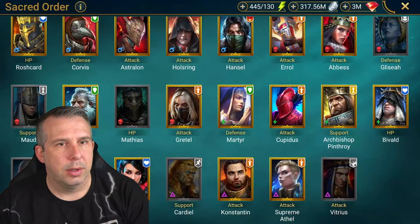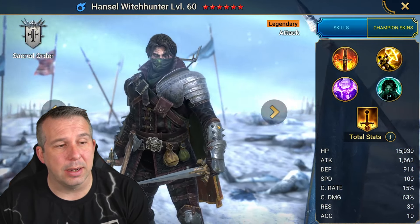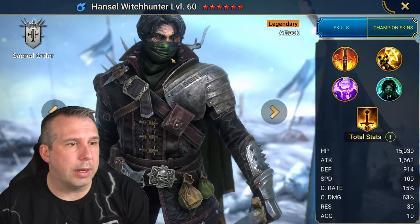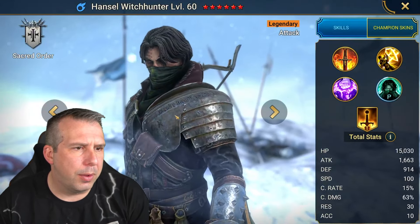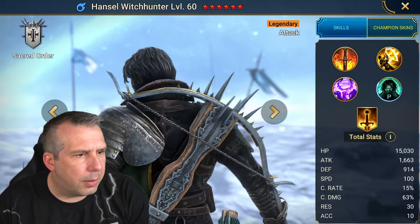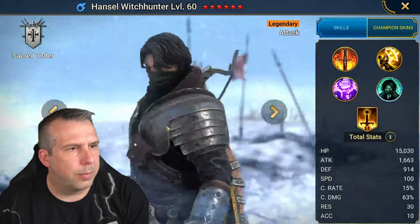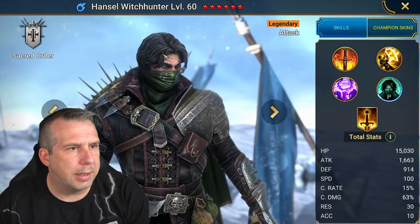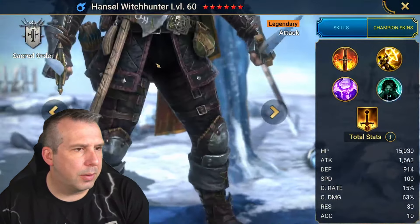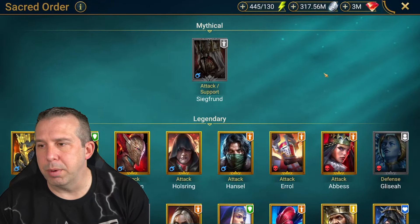She's definitely interesting but mainly from a pairing point of view. 100 base speed and high base attack is good. Let's check Hansel's stats as well - same sort of thing but 1600 base attack. If their multipliers are good then we might have ourselves a little arena team going on. I'll do a separate video probably for tomorrow where we test out their damage because that's what we really want to know. We can check out those two tomorrow.